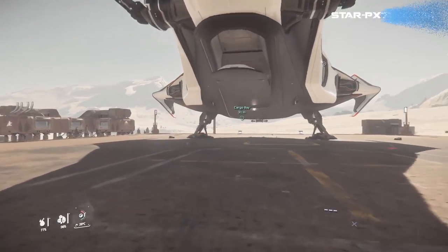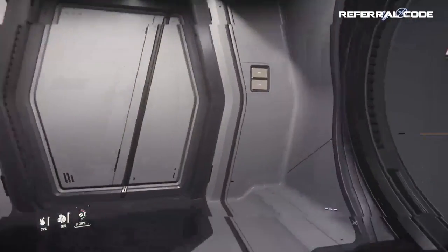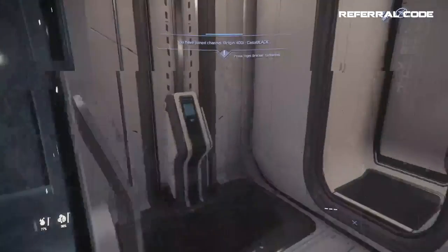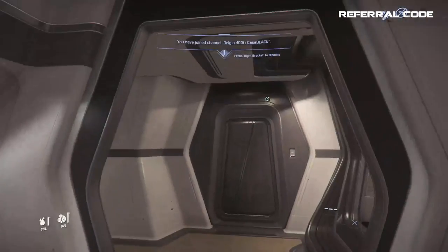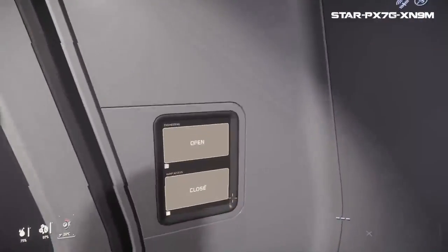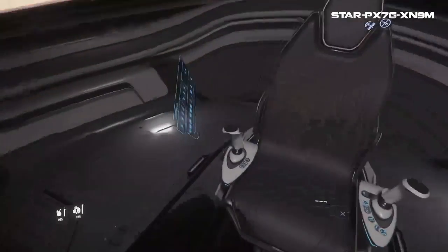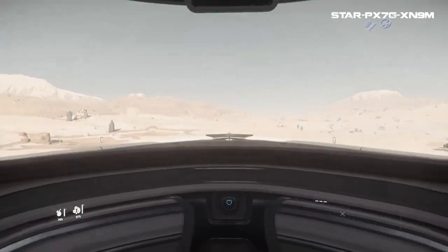With the 400i and ships of this size, you have to enter through elevators with multiple doors, which for some can be a deal breaker. The 400i actually gives you two options when entering. You have to wait for the ramp to come down, which takes a large chunk of your time, then go through a door to get to the elevator or ladder access, and then another door into the cockpit. Regardless of which way you go — elevator or stairs — it still took about 20 seconds from outside to your seat, which isn't bad for a ship of this size.